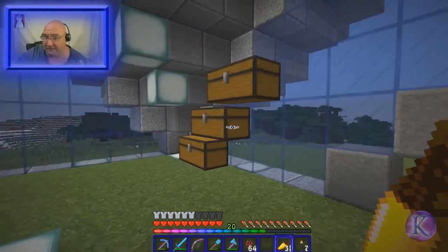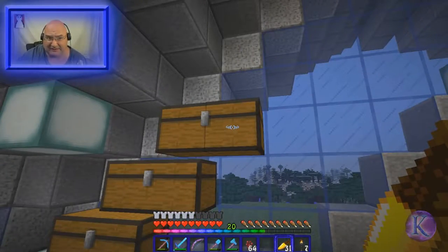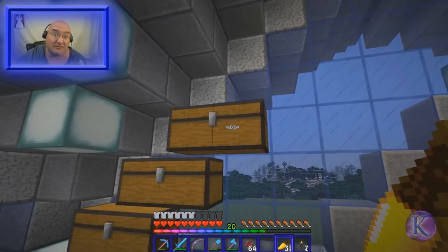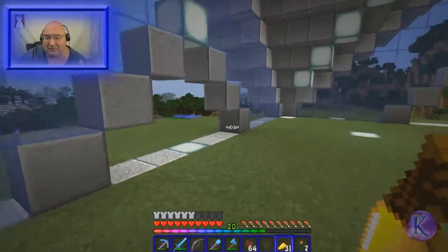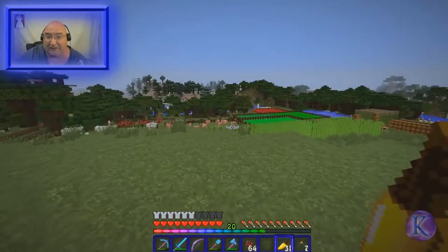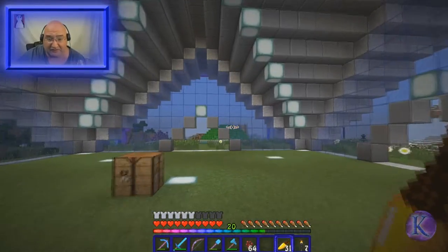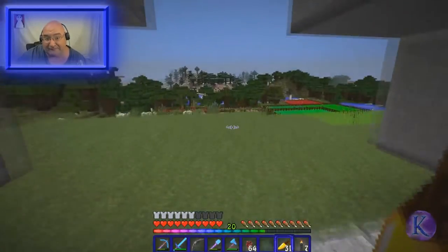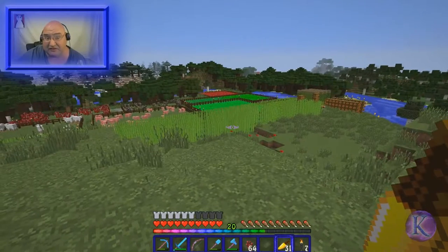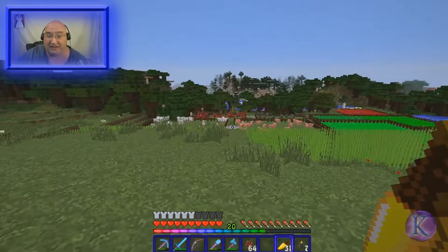For carrots, there'll be a chest for plain carrots, a chest for golden carrots, and a chest for carrot on a stick — even though I've never really used those. Probably rabbit stew too. Whenever I'm done making all the products from carrots and have a double chest of each, they'll move to the storage unit, and I'll stop farming. Same idea for sugar cane — you can make paper and sugar, so three chests for sugar cane, paper, and sugar.